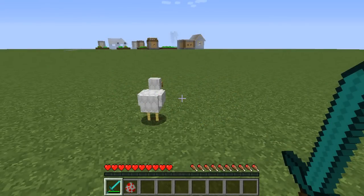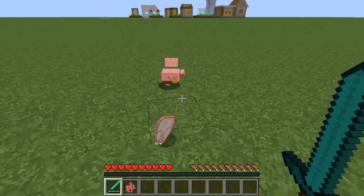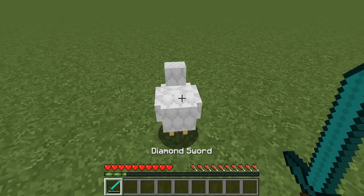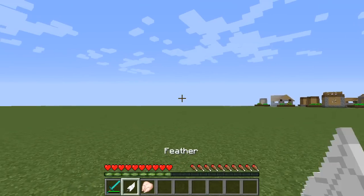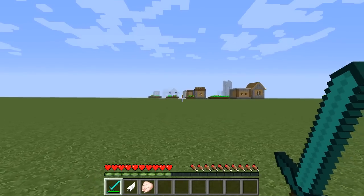Critical hits only occur on mobs when you are falling and not jumping. So if I jump and hit the mob, you will see that the little particles don't come out of the mob, which means it wasn't a critical hit. But if I fall when hitting the mob, you will see that the particles came out, which means it was a critical hit. So you need to be falling when hitting a mob, say if you're killing a skeleton or a zombie or anything like that.